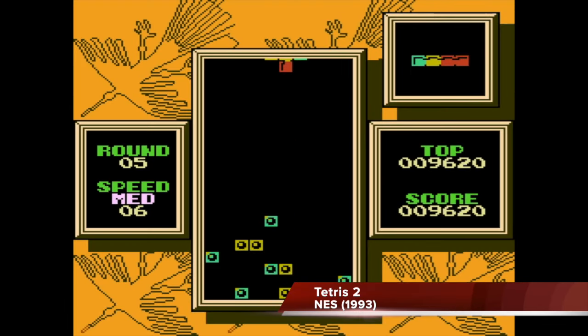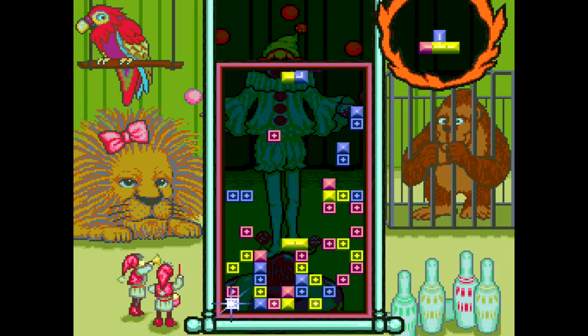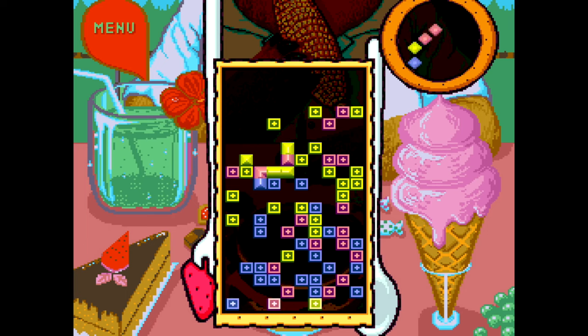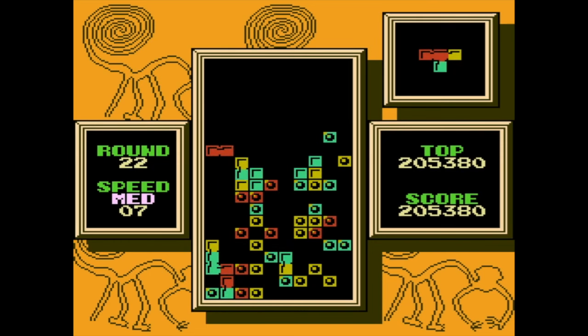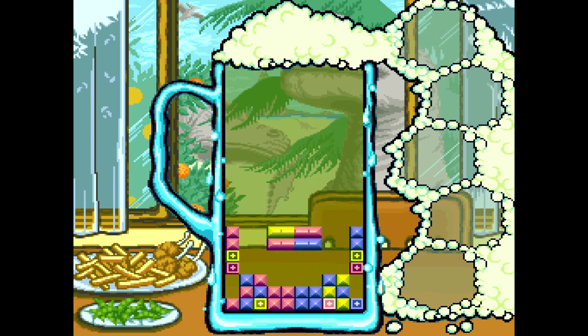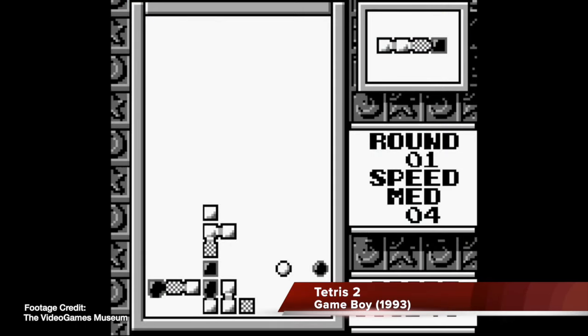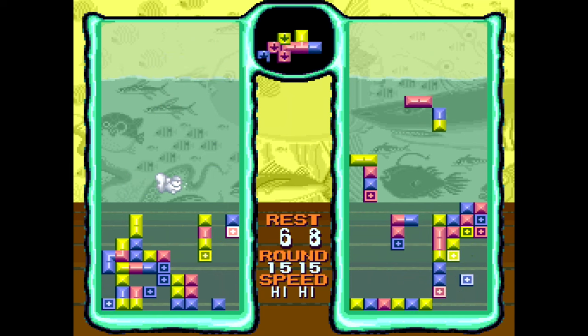Tetris 2 follows the same basic premise of Dr. Mario. There's a pattern of colored blocks on the screen, and you have to clear them all to complete the stage. In order to do this, you need to line up three or more of the same color in a row. What makes this Tetris, though, is that instead of two colored pills, the game drops multicolored tetraminos. This makes the process of keeping your screen clean much more difficult. Fortunately, there are also flashing blocks that can eliminate all of one colored block in a single move, which can also be done by achieving this game's version of a Tetris. There's also an excellent puzzle mode in the Super Nintendo version. While on paper the game sounds like a blast, it just barely misses the mark. It's by no means a bad game, but it is on the lower echelon of Tetris spin-offs for sure.